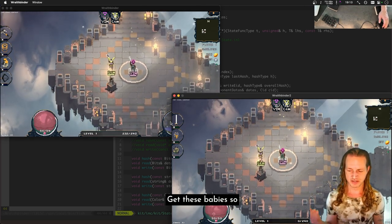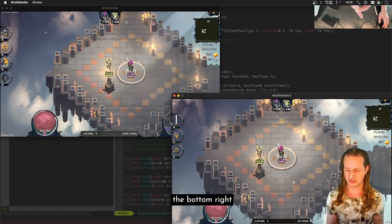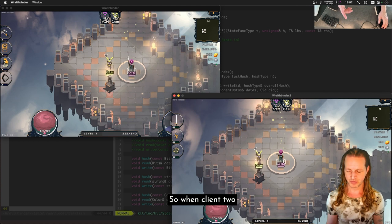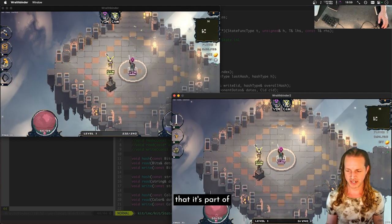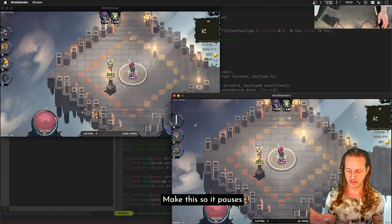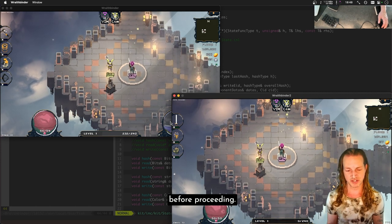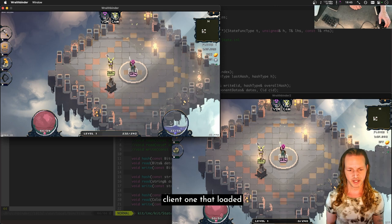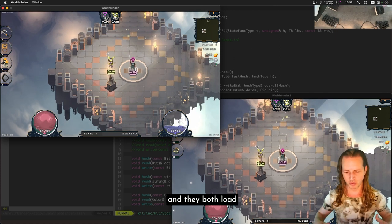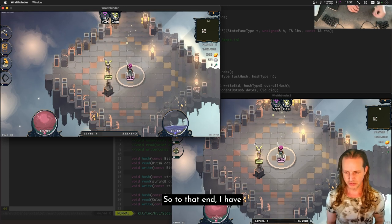Today's goal: get these clients so that when the first client — bottom right is client 2, top left is client 1 — when client 2 begins and detects it's part of a multiplayer match, it will pause and wait for the other client to be ready before proceeding. If client 1 loaded first, client 1 would wait for client 2 to be ready before they both begin, load up on the elevator, and everything starts on exactly the same tick.